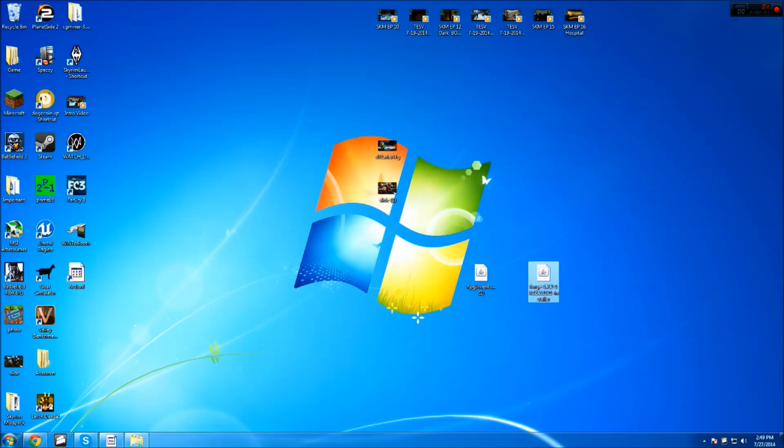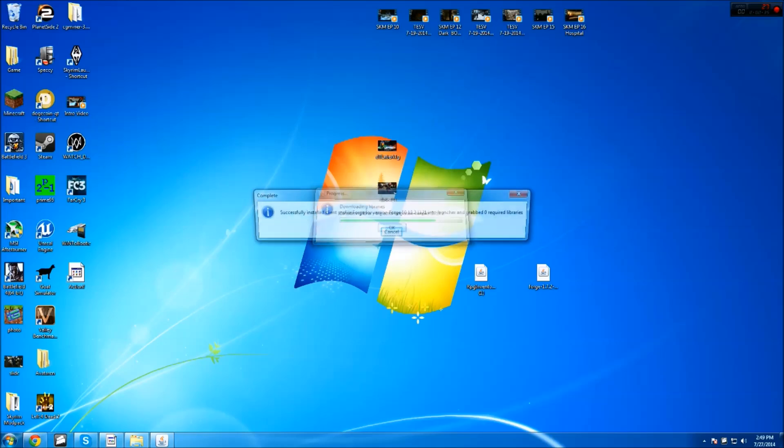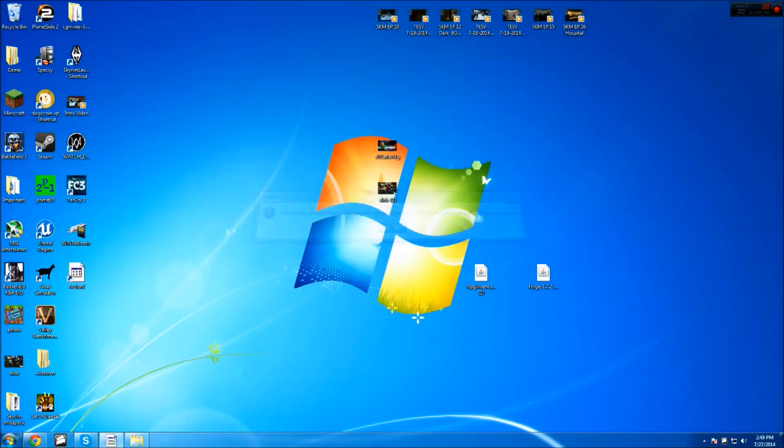You're going to want to make sure you already have 1.7.2 installed in your Minecraft and have a version of it already started up. Then click 1.7.2 and make sure it has 'Install Client' checked, because you're installing a client. Once it's successfully installed, just click OK and you're done with Forge — you can drag that off to the side.